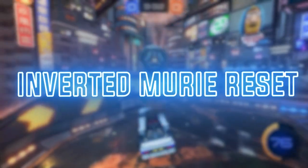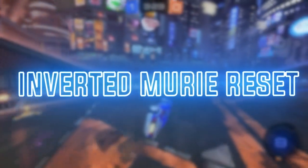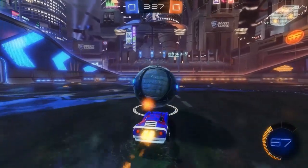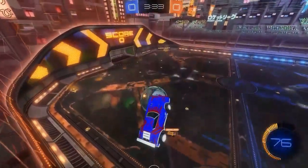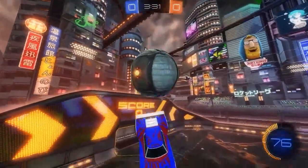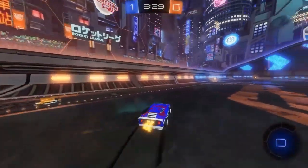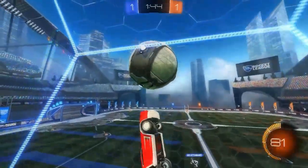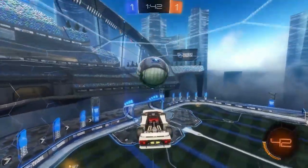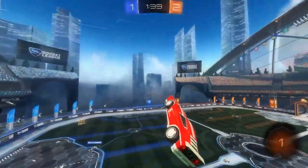Number 10 is the inverted Miuri reset. This is when you do a normal Miuri reset but the other way around, flipping in the other direction. You need to be a lot lower down on the ball. It's not extremely hard to do — it just looks quite impressive. It's probably the least impressive on the list, but it looks really cool and creative, and it's not too difficult, so you could learn this as well.